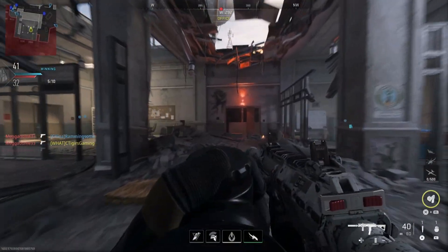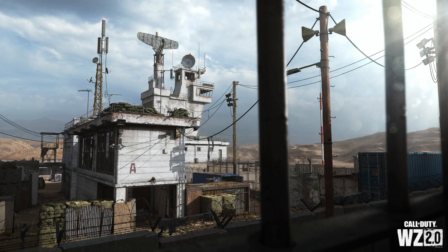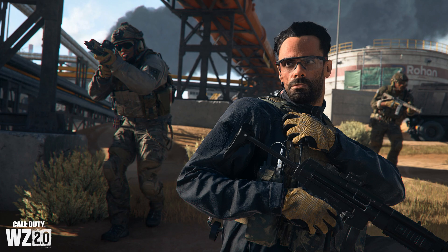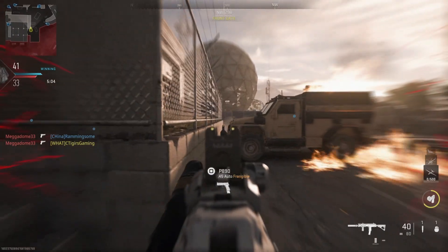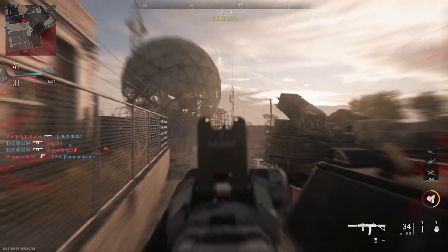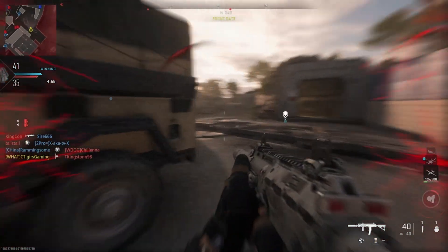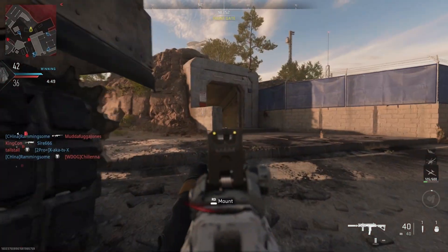The new gulag map is called Blackside, the same map as the Gunfight map. Redeploy Drones will be coming to Al Mazrah at launch, similar to those already on Ashika Island. Tempered Plate Carriers return from Warzone 1, changing armor from three plates to two-and-a-half bars for easier replating. UAV Towers from DMZ will also appear in battle royale at launch — activating them reveals nearby enemy locations.